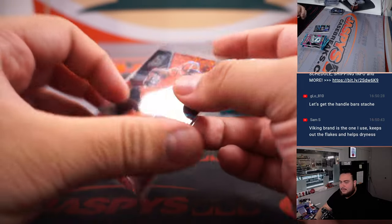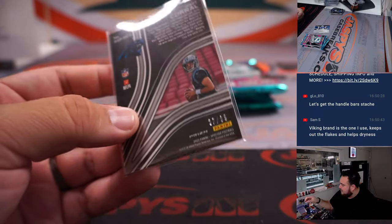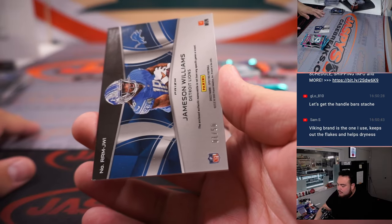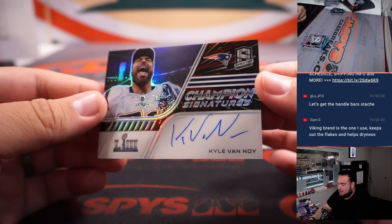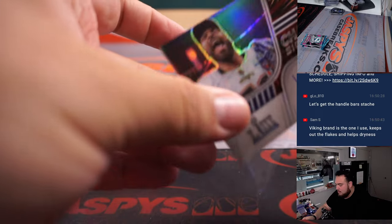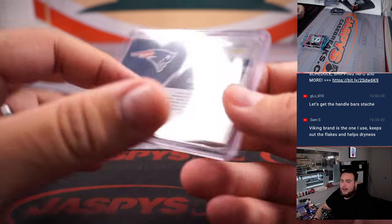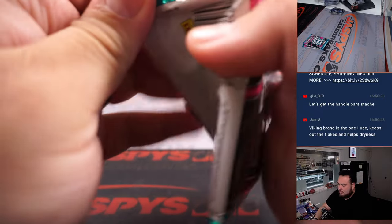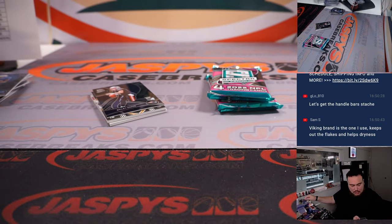Ja'Marr Chase for the Bengals, going to David, to 60. Rookie Spectrus — Matt Corral for the Panthers, 37 — spot seven is Chris Parent. Jameson Williams to 50, Rising Rookie — D-Low with the Lions. Kyle Van Noy to 75, Champion Signature — looks nice on-card — Patriots going to Ron. Aaron Donald for the Rams, number 36 of 75 — went to Patrick Davis.